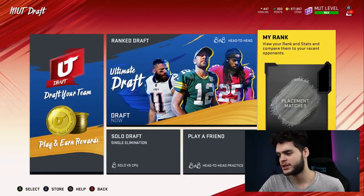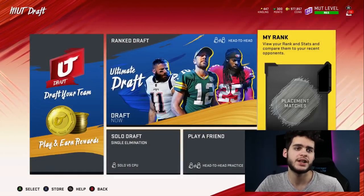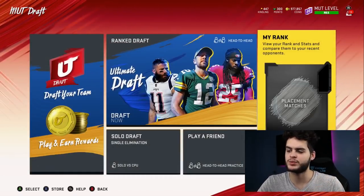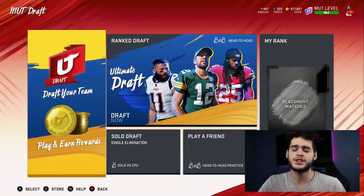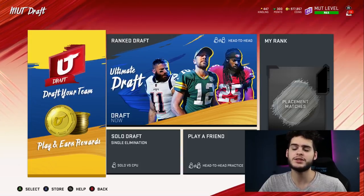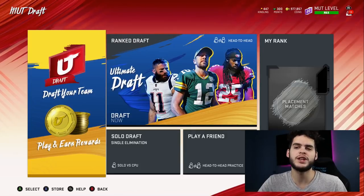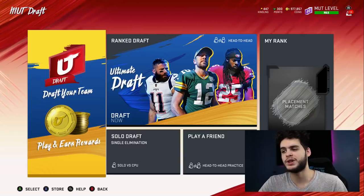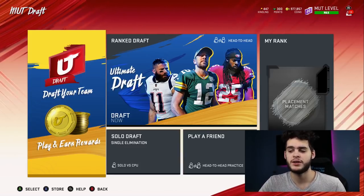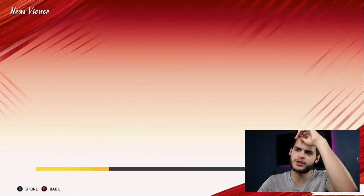The way this typically works is based on your rank. My rank right now says placement matches. For all you guys who've never played MUT Draft, this is for you — and if you have played it, it might be a little bit harder. The way this method works is you're going to be playing MUT Draft. But let me show you the rewards before I even get into how it works, because it's going to seem like you just have to play and get rewards — but it's not like that. We have a way to make it so you're playing very easy games and are pretty much guaranteed to win and get almost guaranteed rewards.